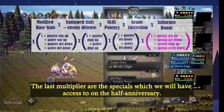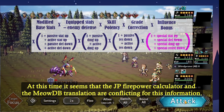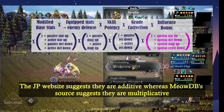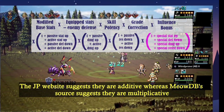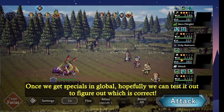The last buff category includes the specials, which we will have access to at the half anniversary. At this time, it seems that the JP Firepower calculator and the MeowDB translation are conflicting on this piece of information. The JP website suggests that they are additive, whereas MeowDB's source suggests that they are multiplicative. Once we get specials in global, hopefully we can test this out to figure out which one is correct.